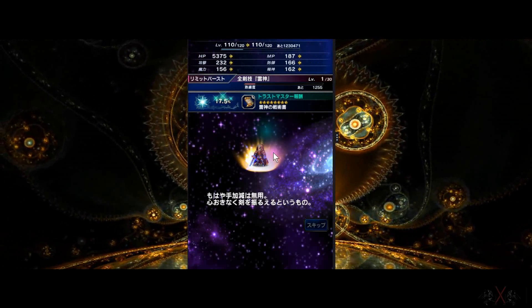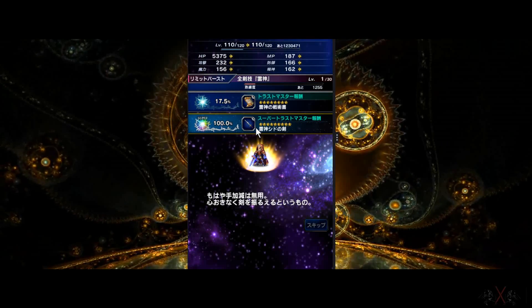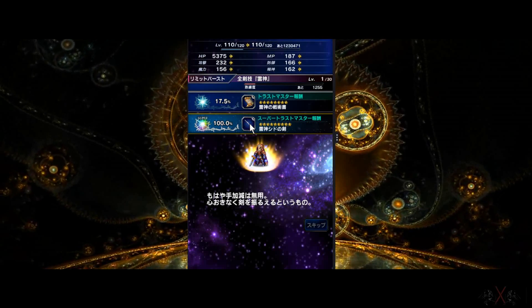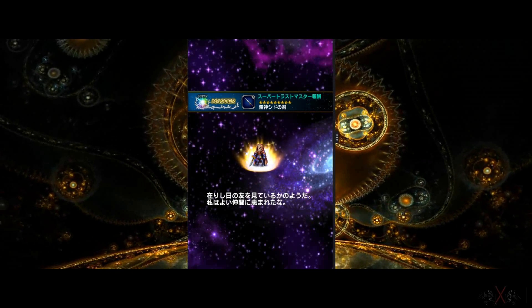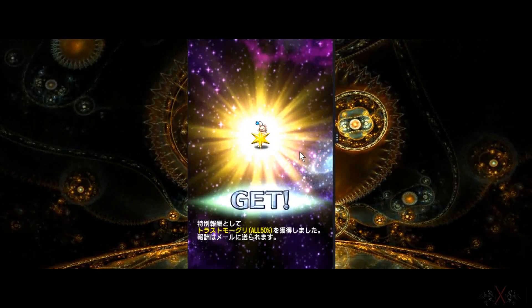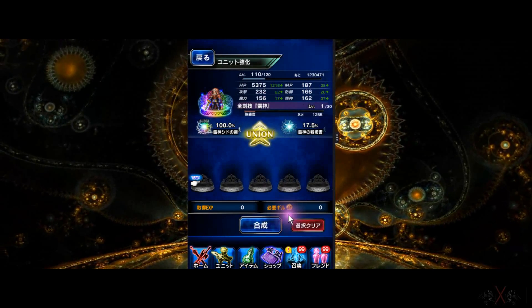And then you get it — bam! There it is. That's all, that's how you get Super Trust Master. And you also get a free Moogle, which is cool.